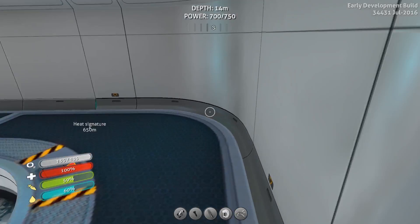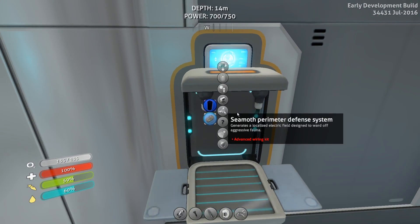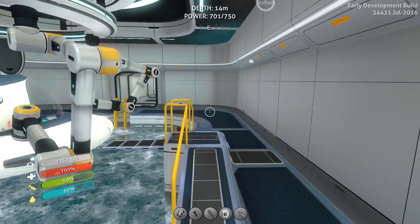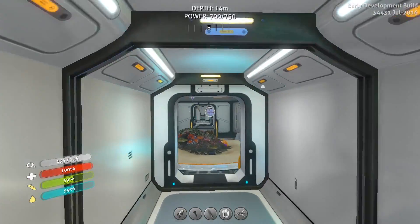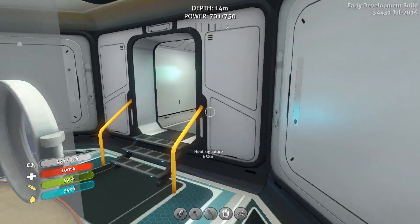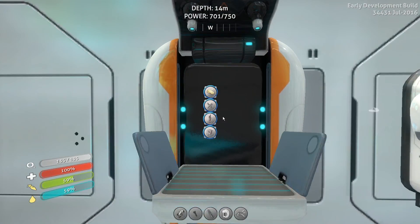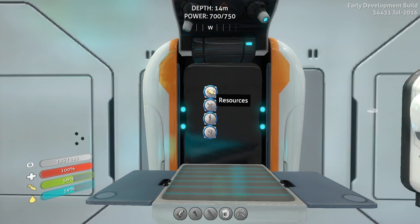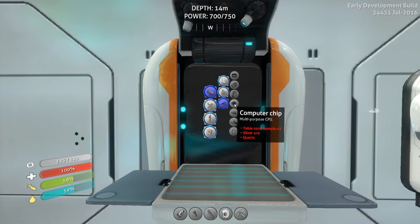Let's get that, let's get that. So I need - what did I need again? Oh, just an advanced wiring kit is all I need, but I need a computer chip and gold, I think, wasn't it? That might be about the last thing I'll be able to do for this episode. Advanced wiring kit - yep, two gold and one computer chip, and the computer chip is table coral, silver, and quartz.